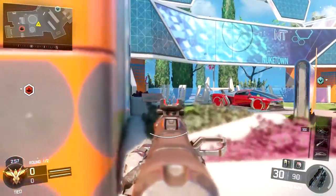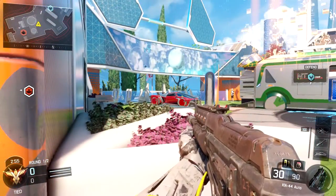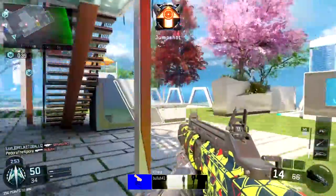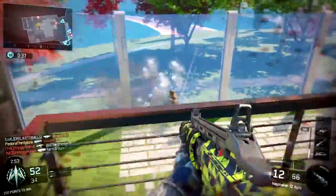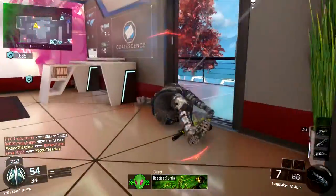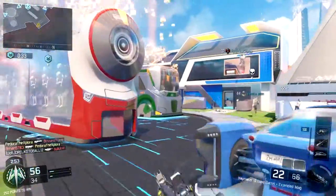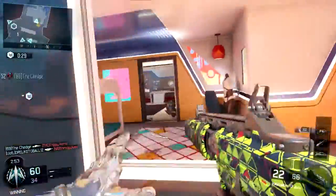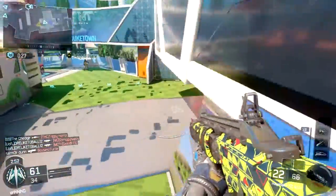You can also use this on objectives. A lot of the times I see people run up onto the objective and slide right onto it, and sometimes they slide over it or don't end up in a good position — they end up kind of exposed in the middle of the flag. But what you can do with this is just slide and aim down sight to stop yourself in a good position right behind cover.